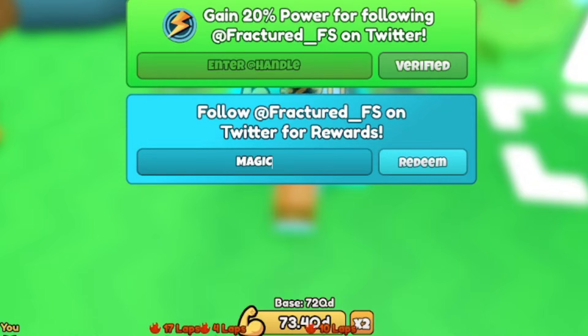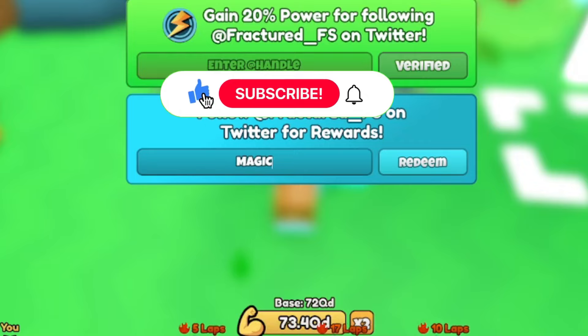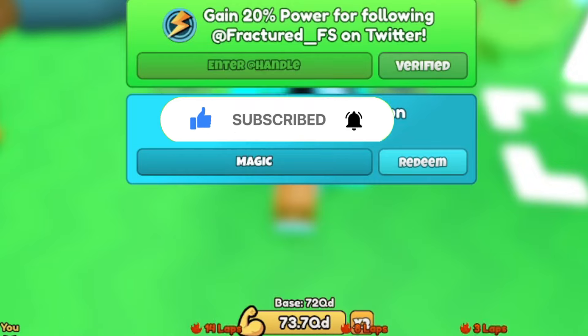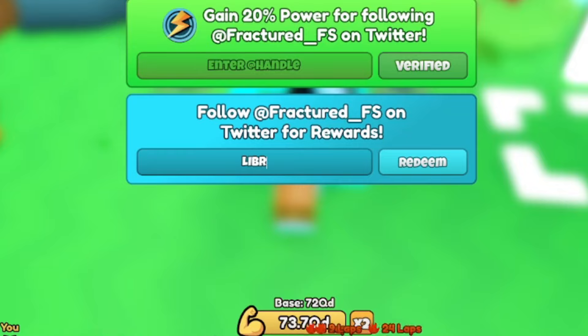If you still haven't subscribed, make sure you like and subscribe — I always drop codes for you. Next I have code LIBRARY. You can pause the video and take your time typing the codes, since these codes will expire soon. After LIBRARY, I have code AFK — A-F-K — which should give you 5,000 stars.